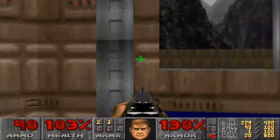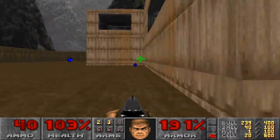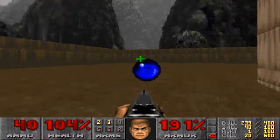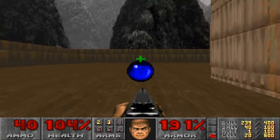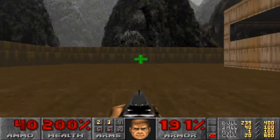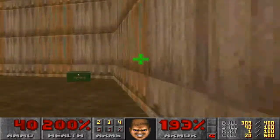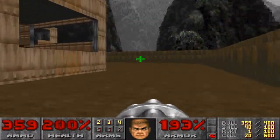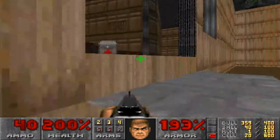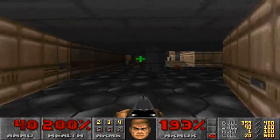You're dead! Another secret here, activated by going into the previous secret and pressing the switch. Now, this is a soul sphere — or health sphere — it'll give you an extra 100% of health for a maximum of 200%. Kind of like the Megaarmour, which always gives you 200%. We also have the chaingun, or machine gun, or whatever you want to call it, but I don't really want to use that. I'll use it maybe once on the next map, and that's about it.